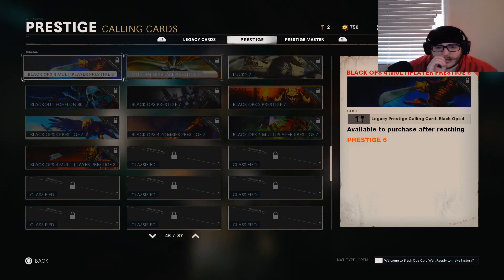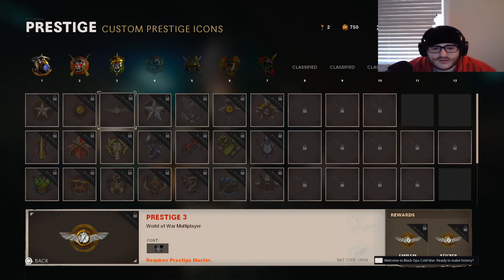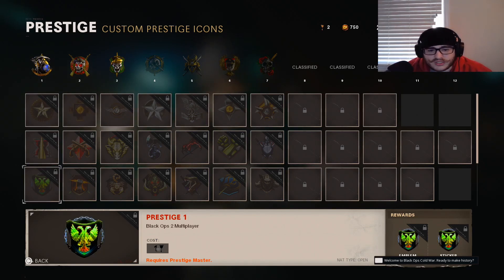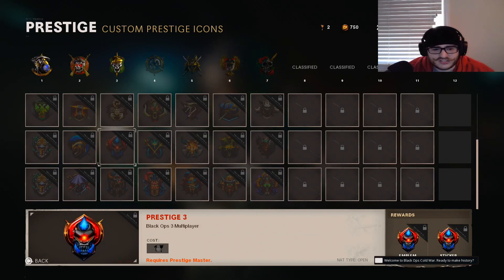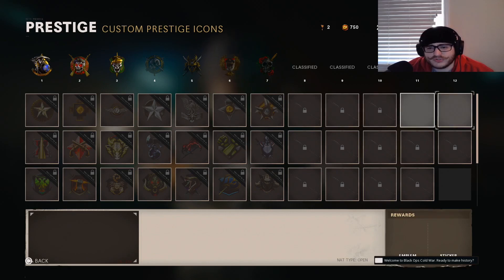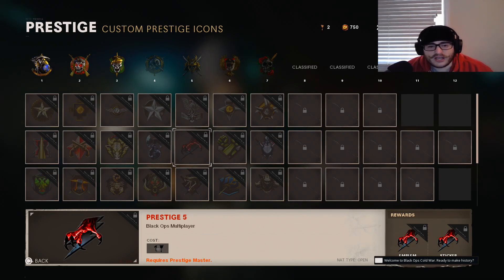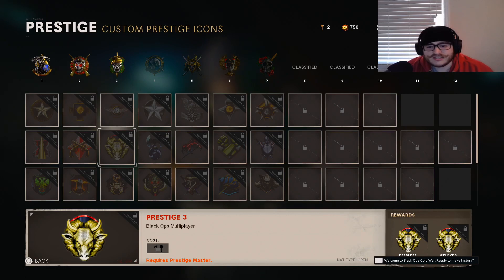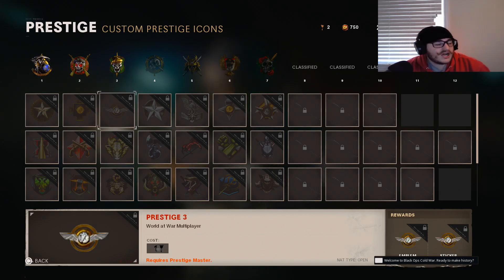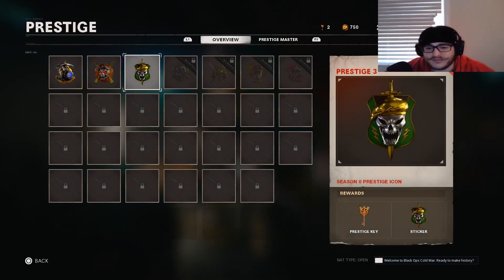Now for custom prestige icons — these cost one key each, though some cost more. You can see World at War multiplayer icons, Black Ops 1 multiplayer, Black Ops 2, Black Ops 3, and Black Ops 4, all the way up to 7th prestige. My favorite COD was World at War, and Black Ops 1 was also a favorite. Note: some icons require you to be prestige master for the current season before you can acquire them.